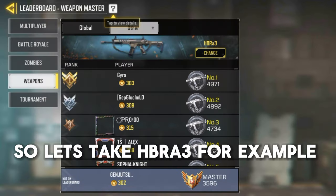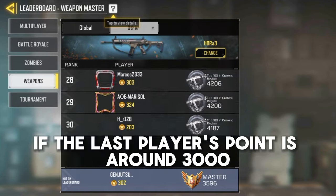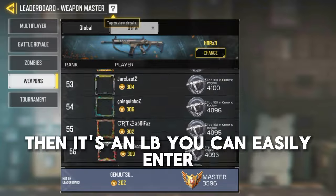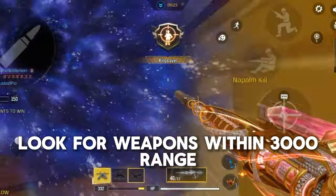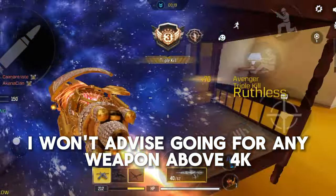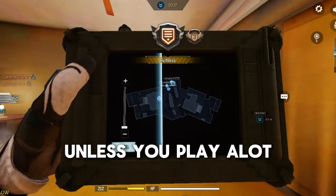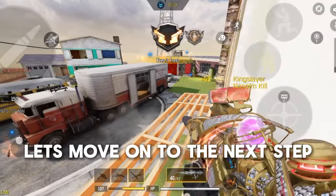Let's take HBRA3 for example. Scroll down to the bottom of the list. If the last player's points are around 3,000, then it's an LB you can easily enter. So on your own side, look for weapons with 3,000 starting points. I won't advise going for any weapon above 4K unless you play a lot. Now that you've gotten your weapon, let's move on to the next step.